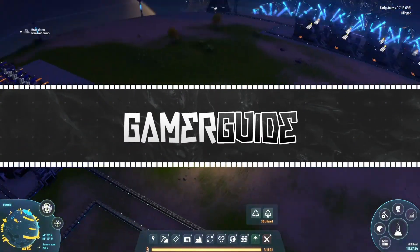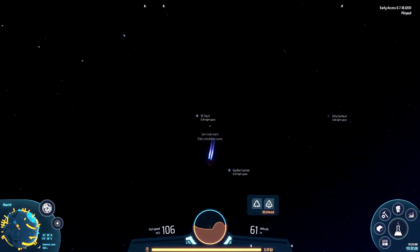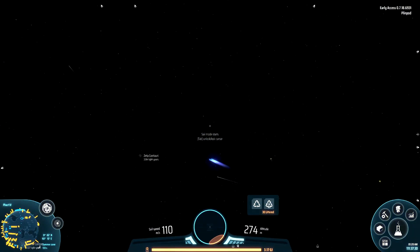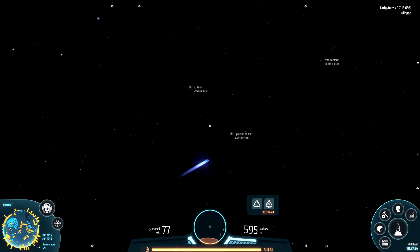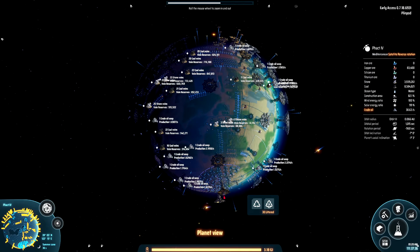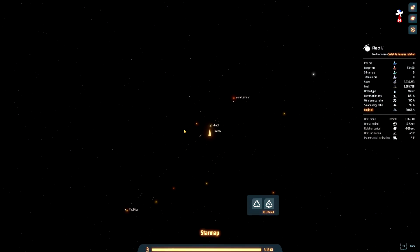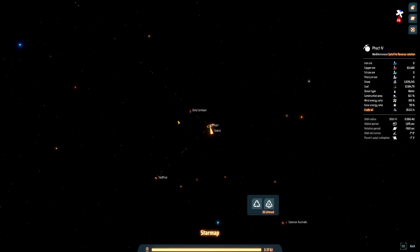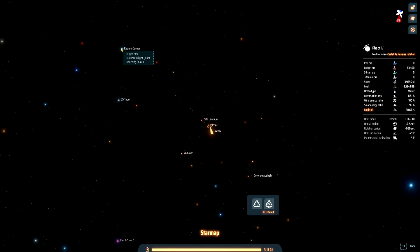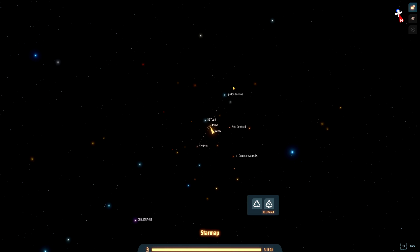This is Gamerguide and this video is going to be a continuation of our last video for the best power setup in Dyson Sphere Program. If you haven't watched that video, the link is in the description. That video consists of setting up energy exchangers and transferring energy from planet to planet via the accumulators. This is just going to go through an overview of some upgrades that are made and that system working at a higher scale.